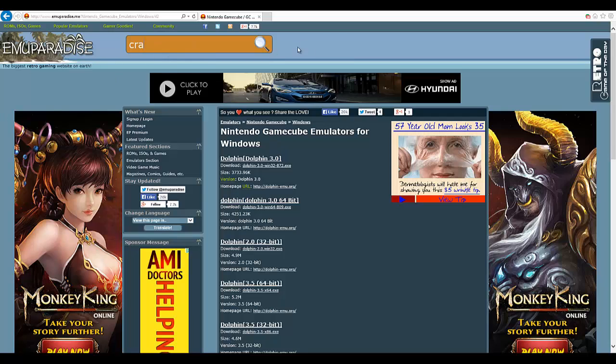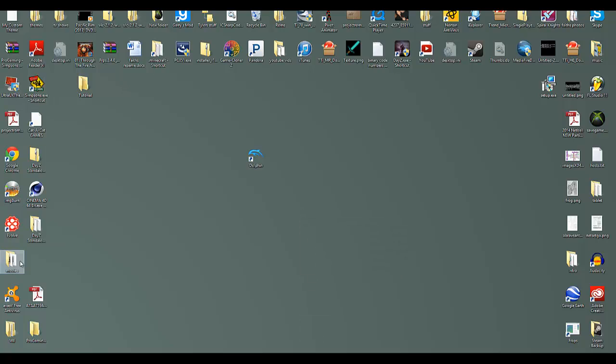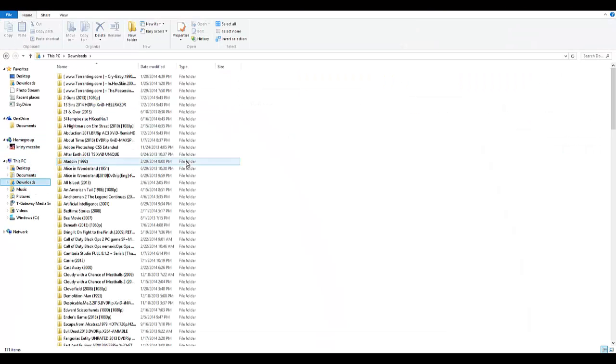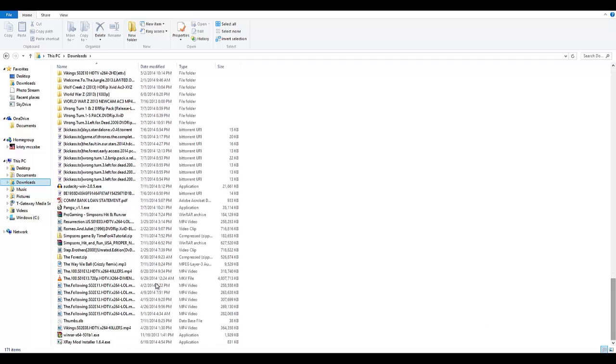You just search any game that you want that you used to play, or want to play, download it, and yeah. One other thing — I tried to get The Simpsons Hit and Run, which for some reason doesn't work for me but it might work for you. Sometimes it'll be downloaded in RAW files, like this one.